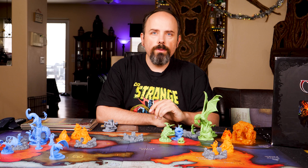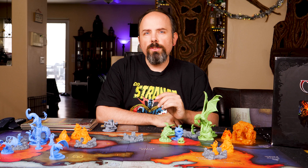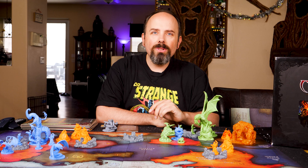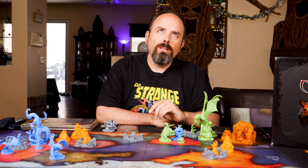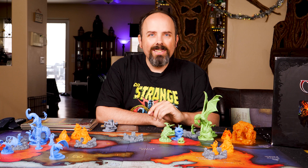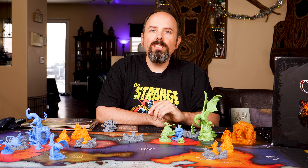Nyogtha, hunter of the Red Abyss. The thing which should not be. Today we're exploring the last Eegu from the Great Old Ones Pack 4 — that duplicative monster, Nyogtha.